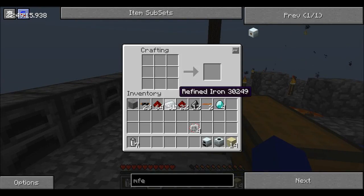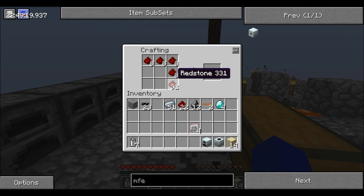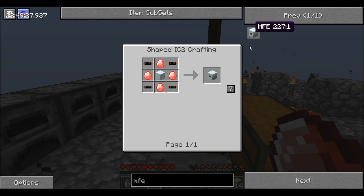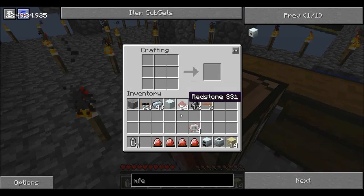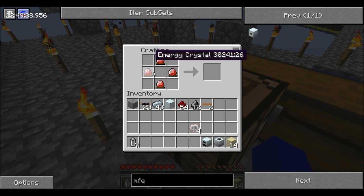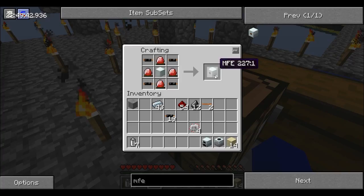See, this stuff is expensive. Energy crystals — one of these guys. Pretty simple build, actually very simple build.